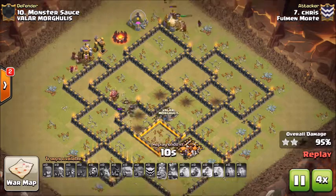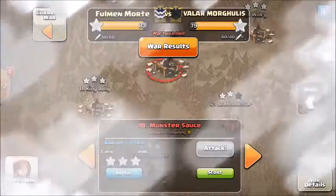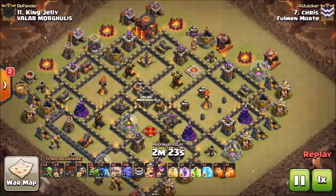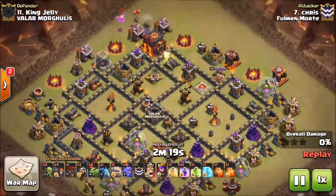That is going to be the first three-star coming from Chris today. He's going to come in with two golems, ten bowlers, and then a bunch of baby dragons to work around the next base.